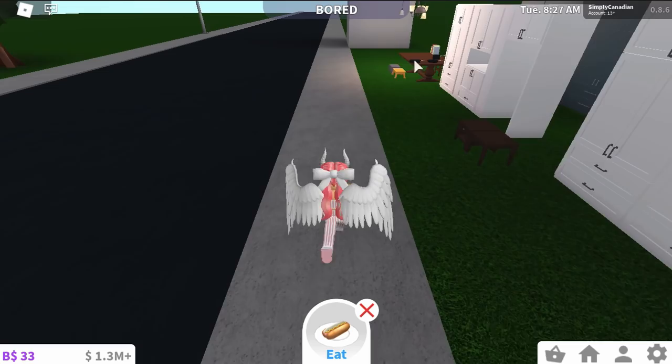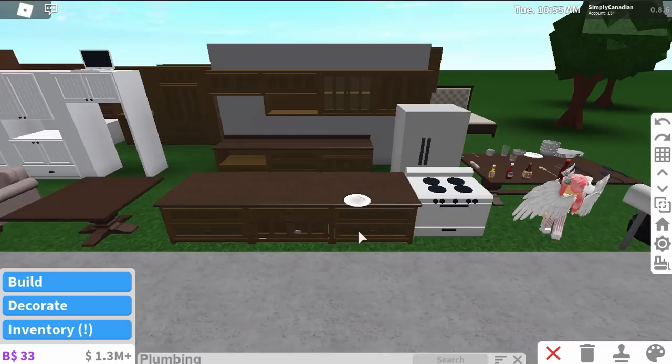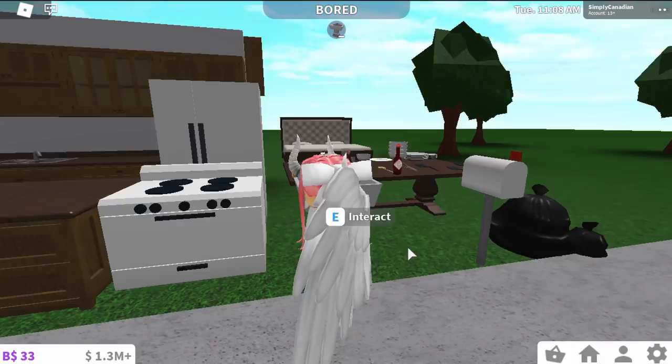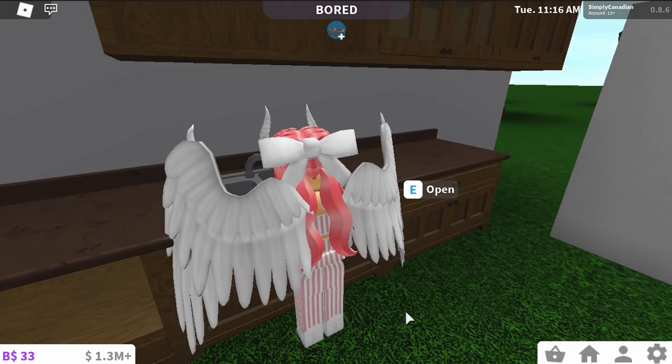It says we now have usable condiments, so I'm going to go over to my mustard and ketchup and see if we can use it. We can now add ketchup and mustard onto our hot dogs - that's really cool. We're going to double-check one last thing that was bothering me: the sinks. I want to know if when we wash our hands as a kid, a stool appears. No - we don't get any stools when we're washing our hands. I guess we can reach it, kind of. Maybe in another update.